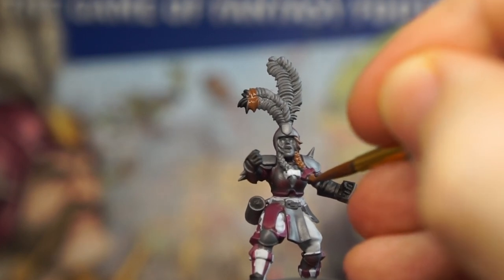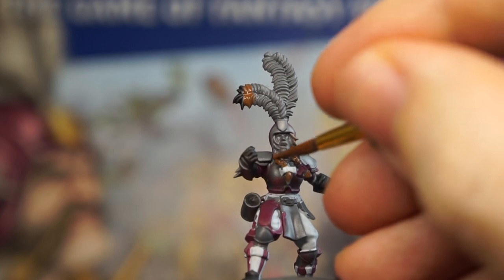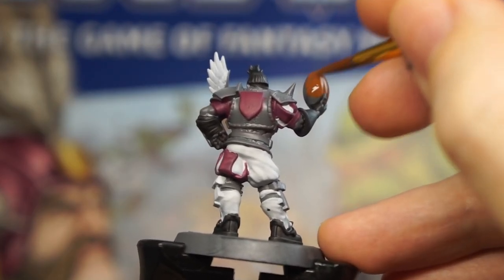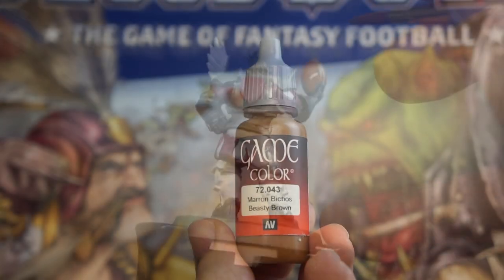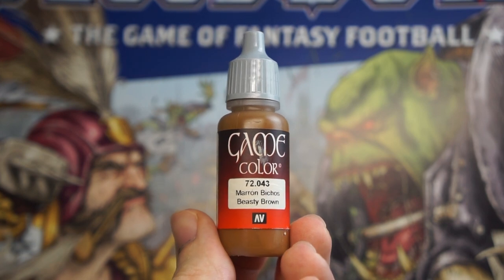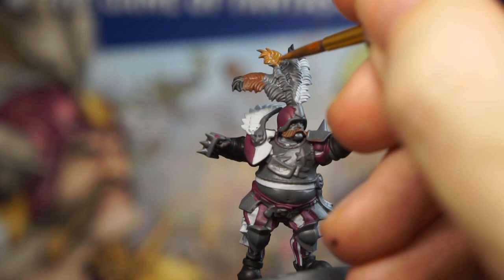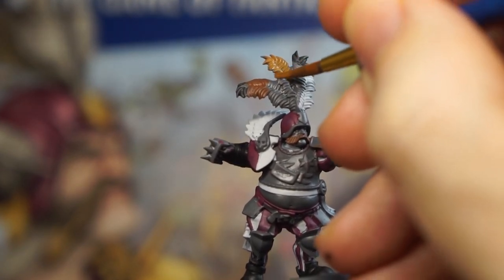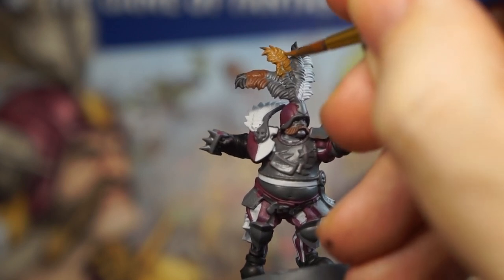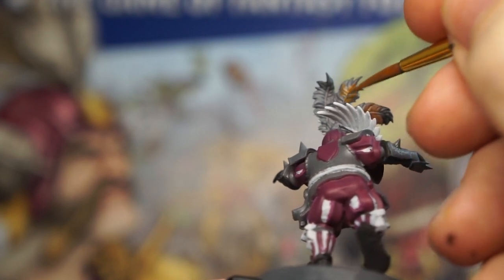By all means, mix and match these colours as you see fit, with different tones and varieties for the feathers and hair. You may have noticed that I opted to paint the thrower's hair with Abaddon Black, for instance. To that end, I'm going to throw in a few more shades of brown here to add in some more tones to make those feathers a bit more visually interesting. If you have a limited palette, no worries — you can just use the one brown, or mix paler tones with some added yellow, or if you've got a couple of browns, use those in different sections.